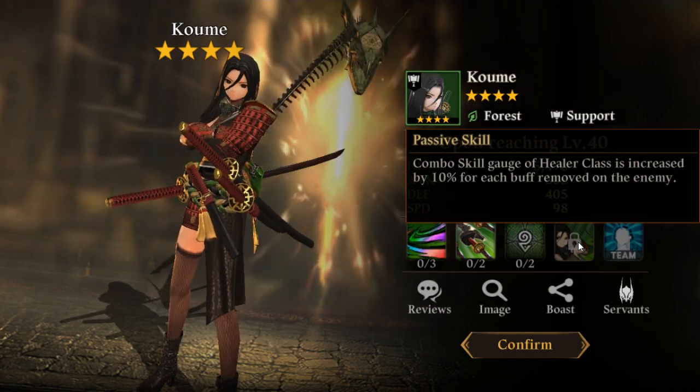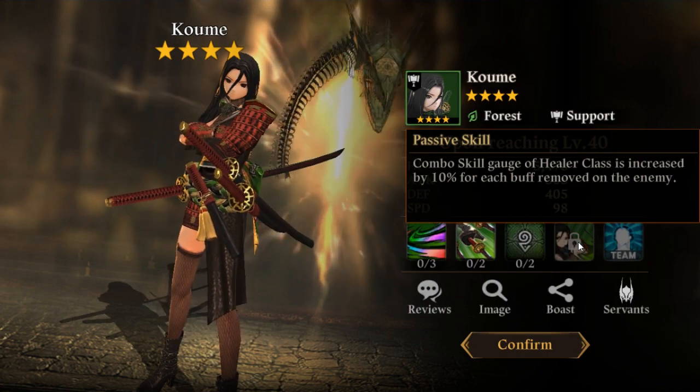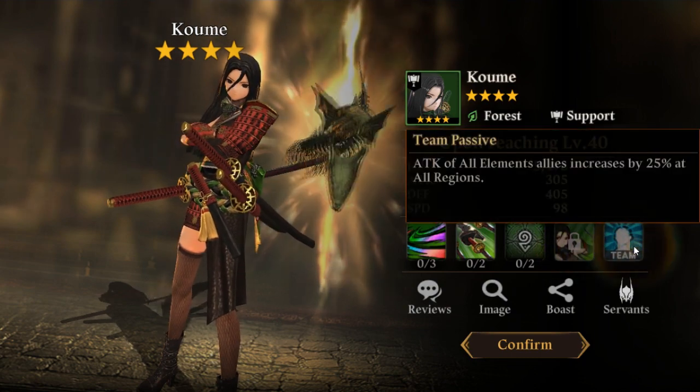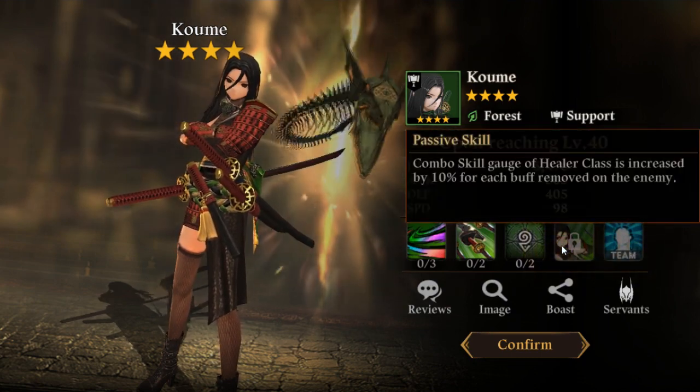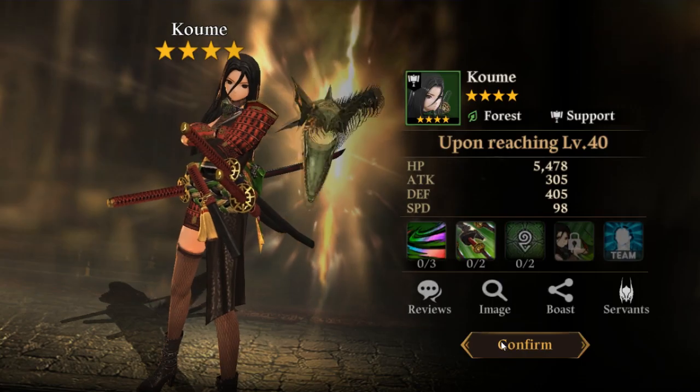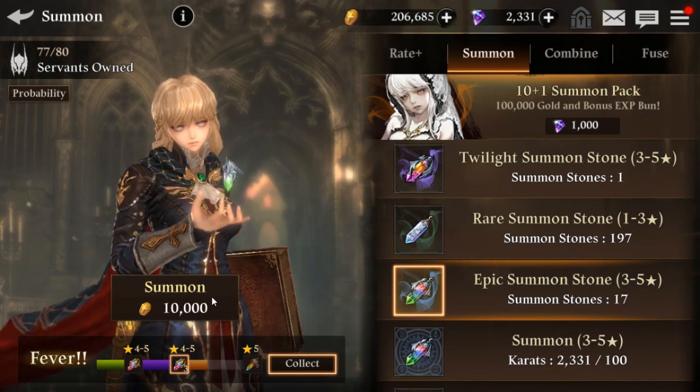Chance to remove buff, dealing force damage over time. Increases defense of all allies, and reduces enemies' skill gauge — so there's probably an ally that increases skill gauge, which would be really nice to have. Combo skill gauge of healer class is increased by 10 per buff removed. People say she's not very good — feels bad. More of a support and buff stripper.